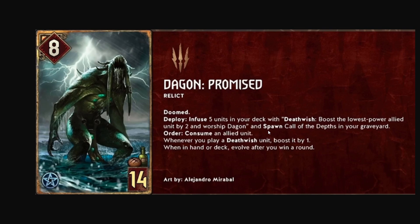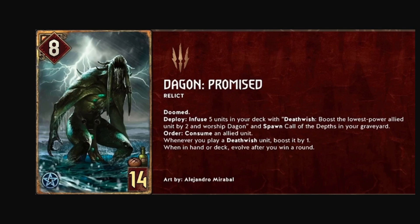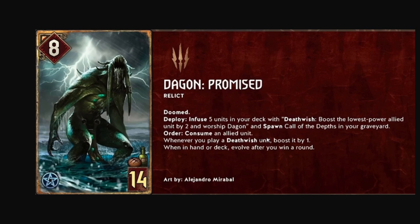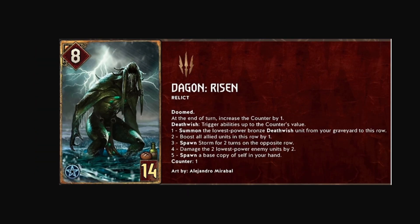Call of the Depths: after Dagon's been worshipped four times, spawn Dagon Promised on your melee row and banish self. So you get him twice — first time infusing everything, second time giving you the engine and consume effect again. If he evolves into Dagon Risen, at end of turn the counter increases by one. Death Wish triggers abilities based on the counter's value, so if he dies after five turns you get all the escalating effects.